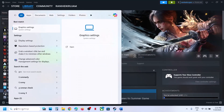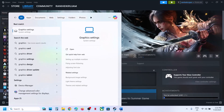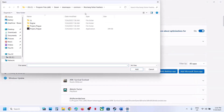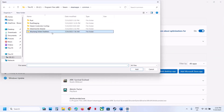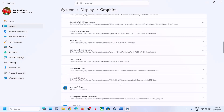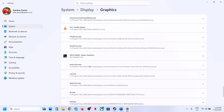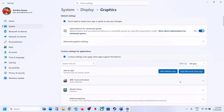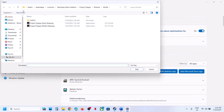For this, type 'graphics settings' in the Windows search box and click on Graphics Settings. Click on 'Add desktop app,' then go to the game installation folder. Open the game folder, open the project, click Folder > Binaries > Win64, select the Win64 Shipping file, click on Add, scroll down, find the game in the list, and select High Performance.